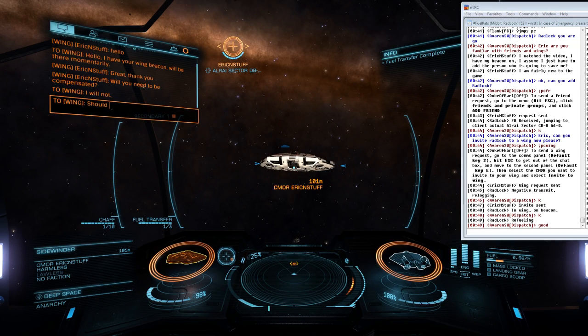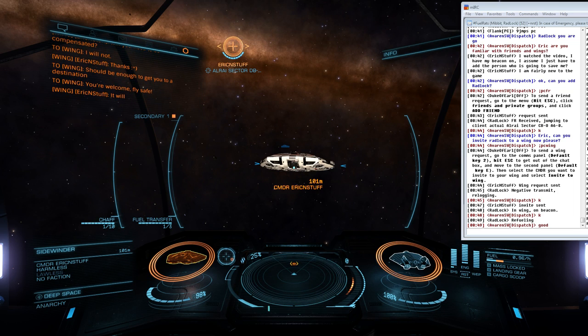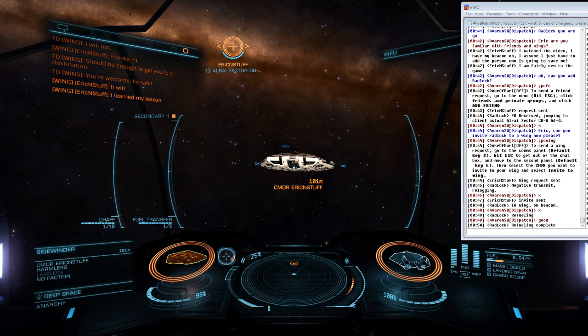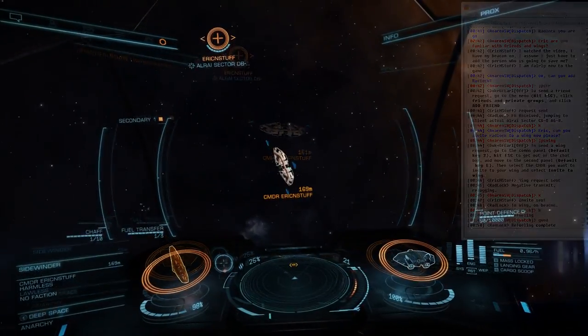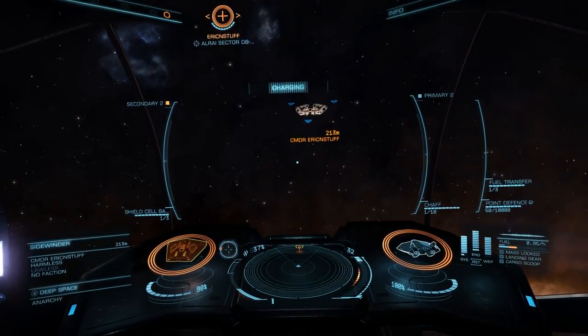With refueling completed, I check on the client to make sure they're good to reach their intended destination, exchange pleasantries, and offer some advice if they're looking to learn more about the galaxy — and perhaps why they got into this situation, and what they might do to prevent it in the future. Some will offer us cargo, many will ask what is owed, and the response I give is that no compensation is required. Just spread the word and fly safe. With this rescue completed, I set out to return to base.